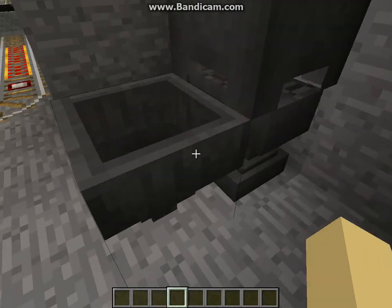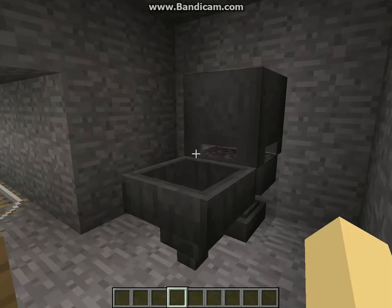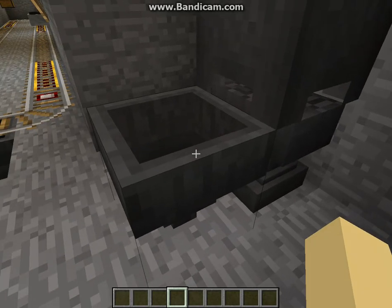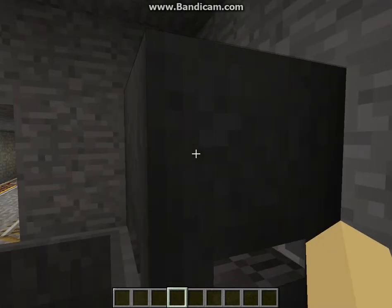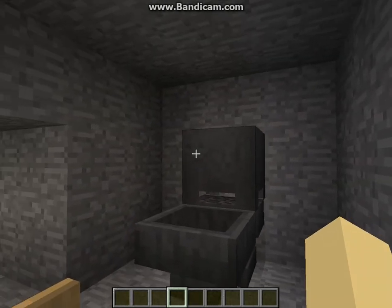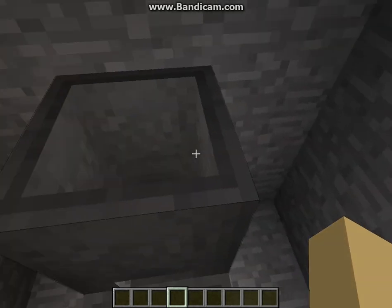First off, for all you map makers who have had a hard time trying to come up with a good-looking toilet — it is just a hopper, an anvil, and a cauldron, and you get a toilet. That's kind of weird, I have to say, but I found it cool.